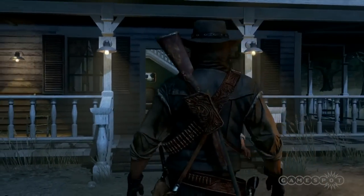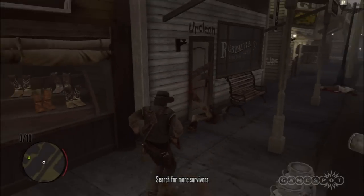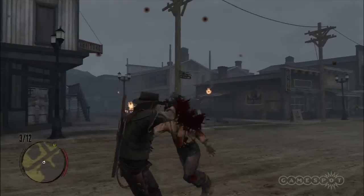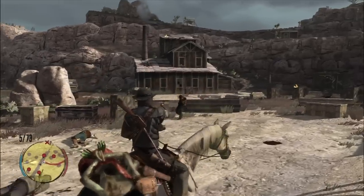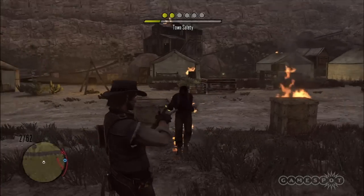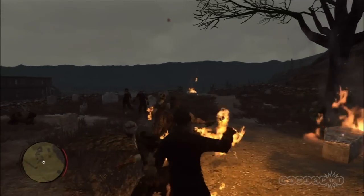Reprising the role of Marston, you deal with the undead in much the same way you deal with bad guys in Red Dead Redemption — by killing them. Again. Unfortunately, Undead Nightmare's enemies don't pose as much of a challenge as their cowboy counterparts. The living impaired don't use guns, don't use cover, and don't ride horses. For the most part, they just head straight for you, and they're really only dangerous when they attack in numbers.